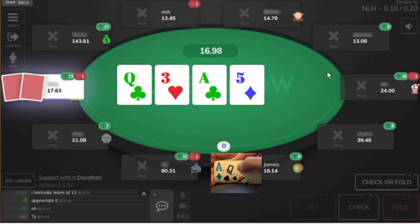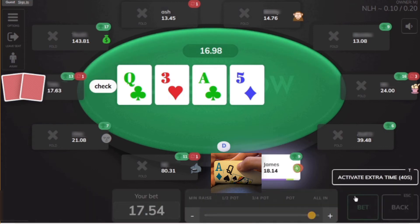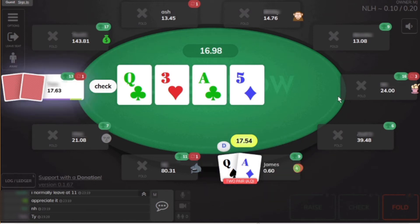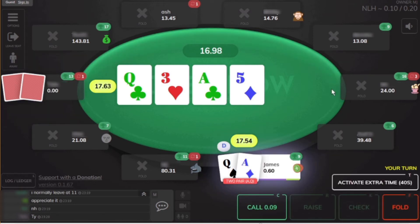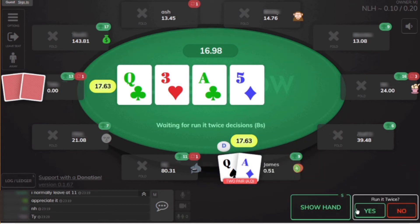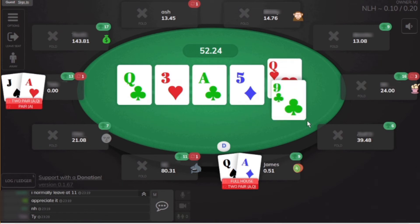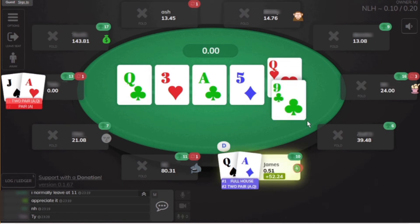When it checks to the initial raiser, he throws out a bet of 257. Sitting here with top two pair, I'm just hoping he has a hand like Ace King so we can get all the money in. There are club flush draws available, so I think this is a good spot to raise. We bump it up to 594. Big blind folds and the other player makes the call. Onto the turn, which is a five of diamonds, a total brick. Nothing has changed — I'm still hoping he has Ace King so we can stack off. When he checks to us, we go all in. He makes the call. It turns out they had Ace Jack for top pair, so we'll take this pot down with our two pair.